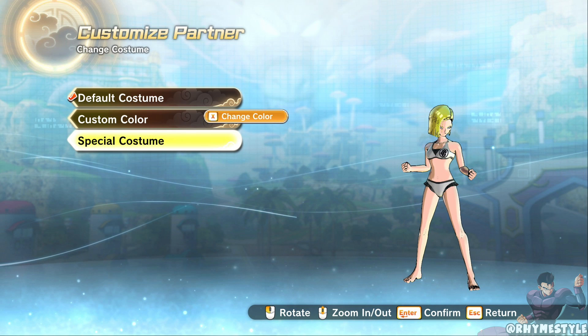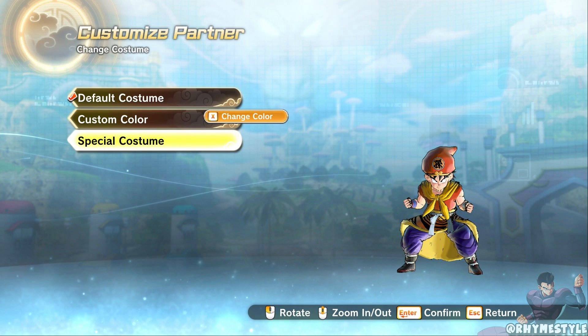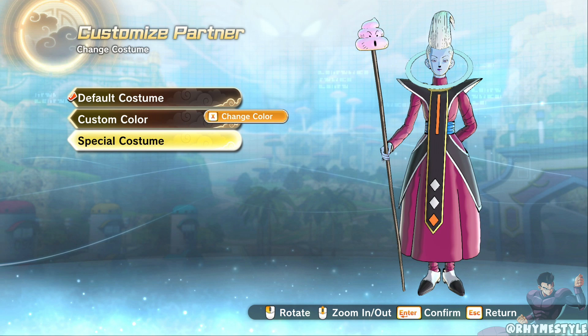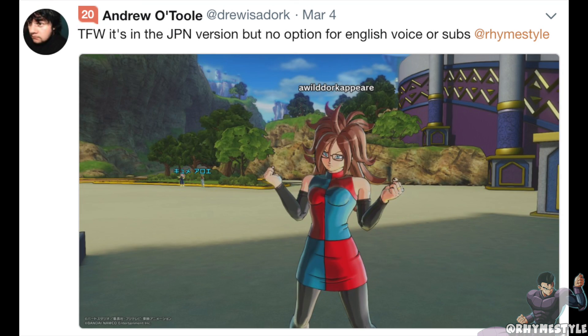One last thing before I get into how to unlock the costumes: Android 21. The big question I've been seeing a lot lately is how to get the Android 21 costume and whether or not it's going to be region locked to Japan only — and unfortunately it is. Back in V-Jump a couple months ago, they announced that if you own both Xenoverse and Fighters there would be cross DLC available for free. For Fighters you get the Supreme Kai of Time avatar and some stamps, and for Xenoverse you get the Android 21 costume.